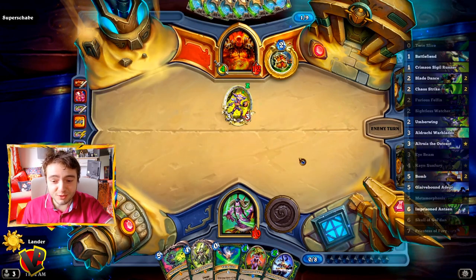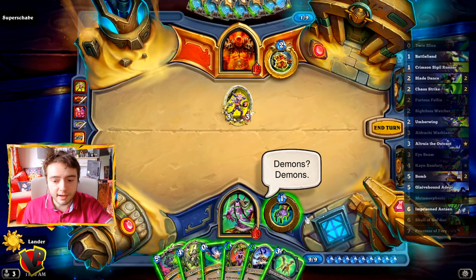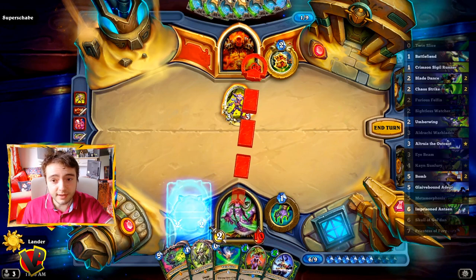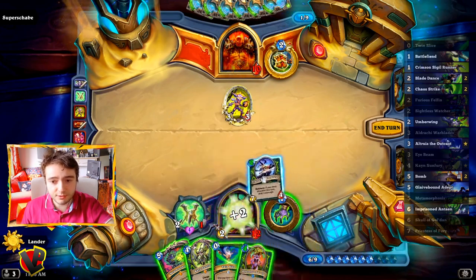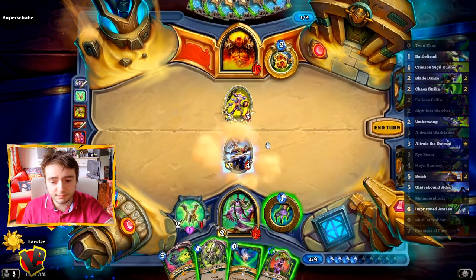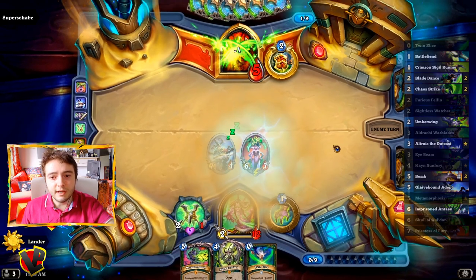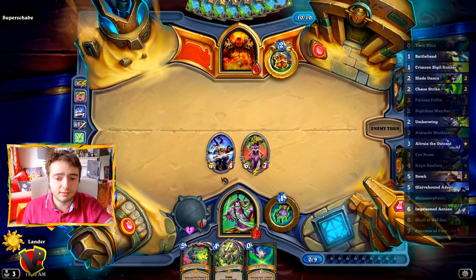We got two bombs, which means we can die if we draw one. Let's get some health back by playing the Warblades and attack his face. We can use the Glaivebound Adept to deal 4 damage to this one and summon our second Priestess — she's going to be at very low health. Next turn we can activate Metamorphosis and not get killed by the two bombs if we draw them one after the other.